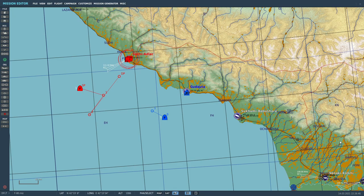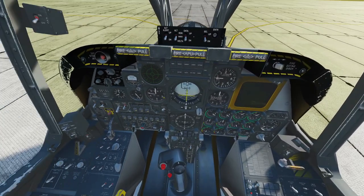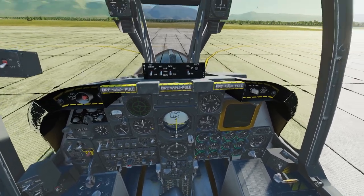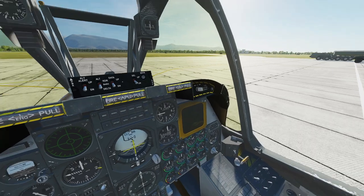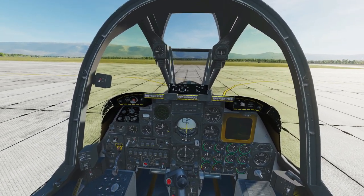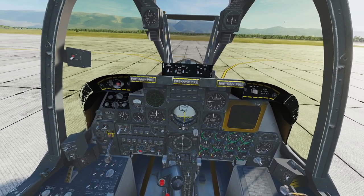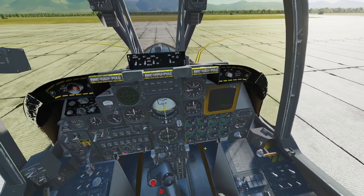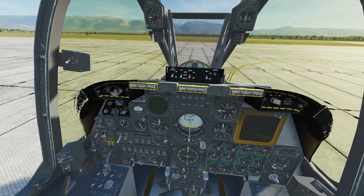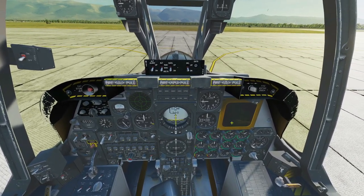So we're on the ramp at Gudauta in the F-80. As you can see, the eagle-eyed among you will notice that I'm in an A-10 cockpit. That's because these mods rely on the Flaming Cliffs module and basically take the avionics and the cockpit from the modules, then rework the skin on the outside to make it a different aircraft. The only odd thing to take into consideration is that you've got gauges for two engines — the F-80 only has one J-33.